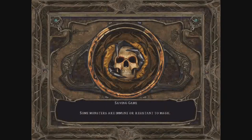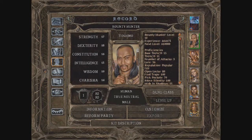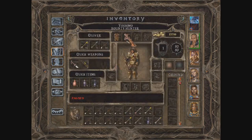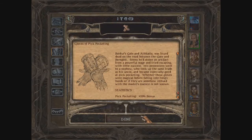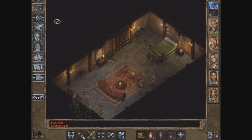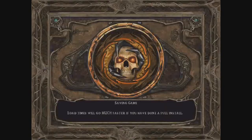Let's see how good a thief we can make Yoshimo. His pickpocketing has been increased to 70, thanks to his gloves of pickpocketing. Per potion of Master Thief you'll be able to get an additional 40%. I will save first and then drink two potions of pickpocketing.